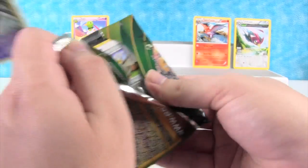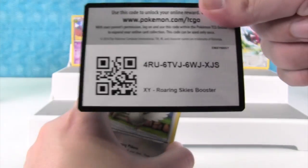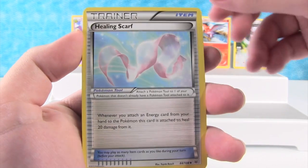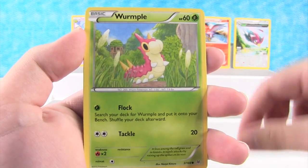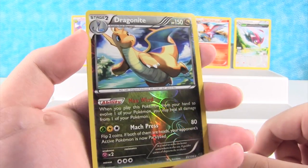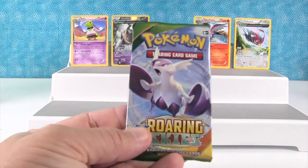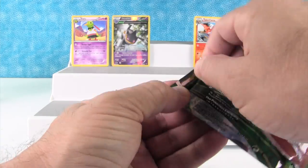I'm gonna open up my Rayquaza pack. Let's see — Togitik, Healing Scarf, Dragonair, Pitove, Swablu, Wurmple, Ninkata, Binacle, Reverse Hollow Dragonite — that's another Reverse Rare. That's pretty cool. And Victini. So far, no EXs. This is Latios — no EXs yet.